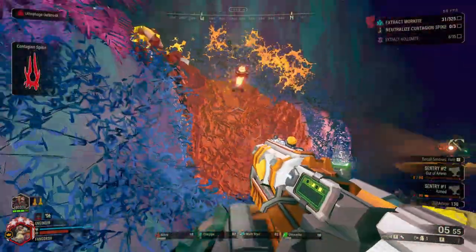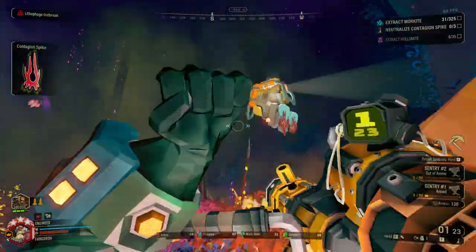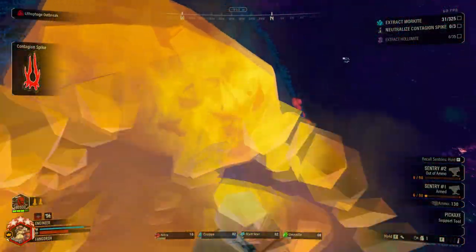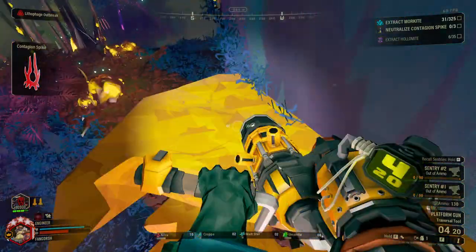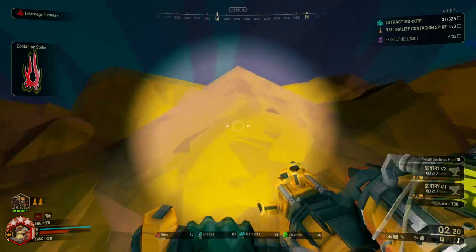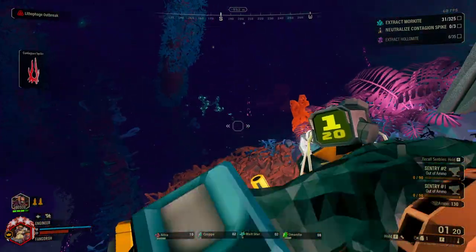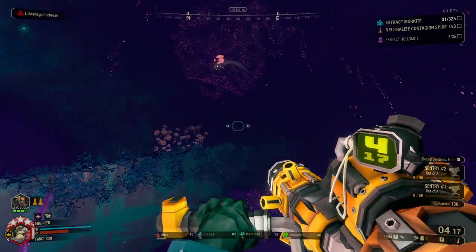The new jet boots are really nice for the other classes other than scout. Finally, some more versatility to move around in the caves with. The boots were annoying in the beginning of the beta since you couldn't really strafe with them, but it seems since then they have been patched and feel way better to move around in the air with.